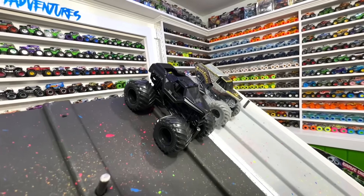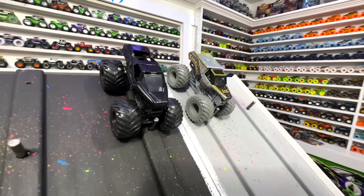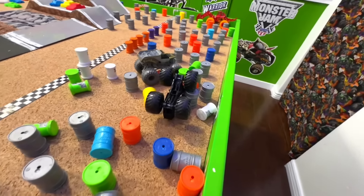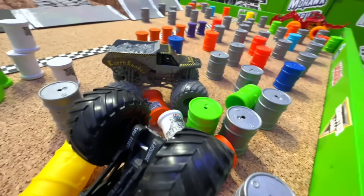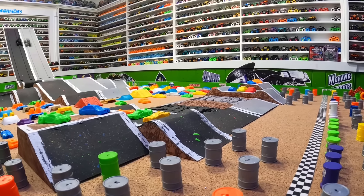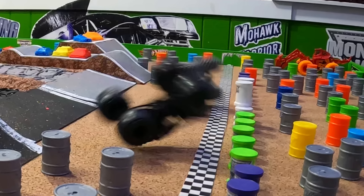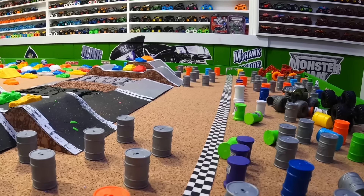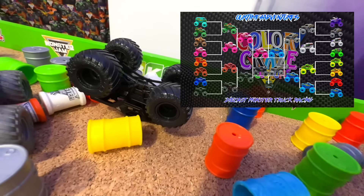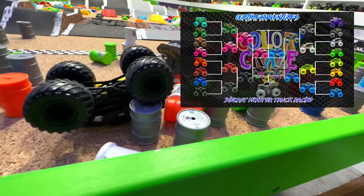Here we go with the race for third place — Black Soldier Fortune Black Ops in the black lane and Gray Earth Shaker in the gray lane. Earth Shaker ahead coming into that first jump, smooth landing for Soldier Fortune Black Ops, powering off the next jump, catching up. They bolt over the crushed cars and it's so close at the line. From the track cam in slow motion: Earth Shaker starts to pull away, Soldier Fortune powers off and out to the line — it is Earth Shaker by a tire tread! A photo finish. Earth Shaker moves on to the podium in third place.